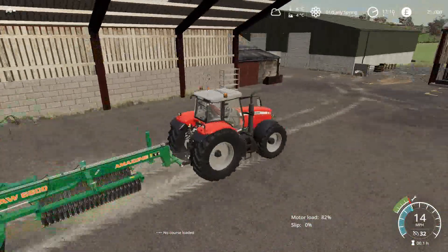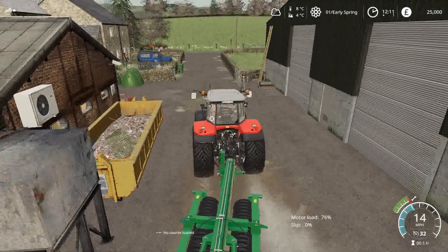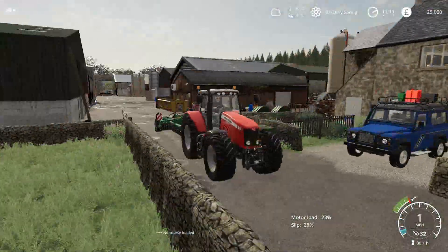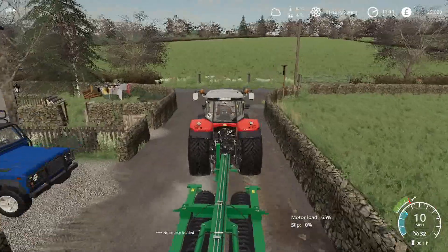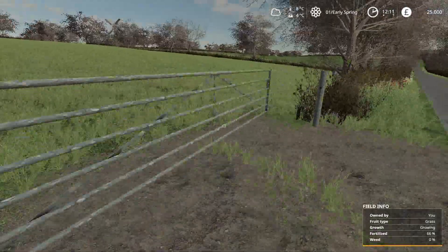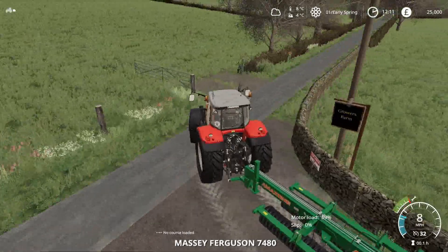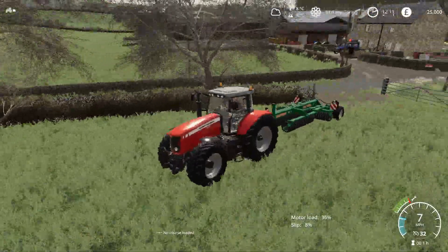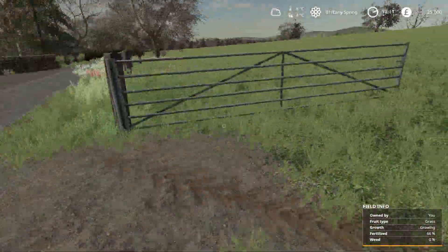The first field that we are going to be working on today is just in front of us now — literally opposite the farm. So they are all in nice close proximity. There is a field over in that direction and that direction, and then it is this one and the one next to it that we own. But we will start by cultivating this one here. We will probably do something like Canola to start us off. There is no point in doing anything that we can bale just yet, since we don't have a baler.